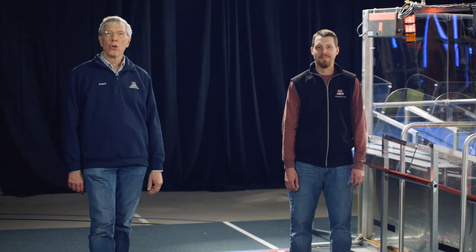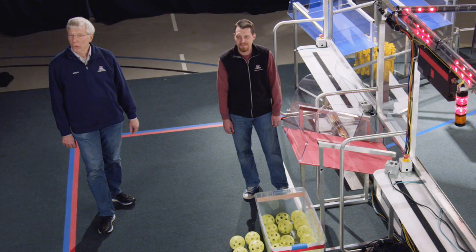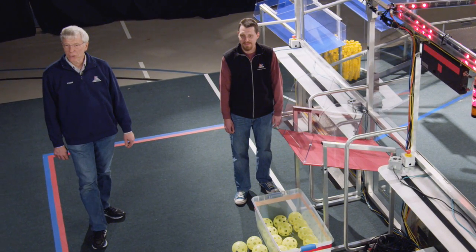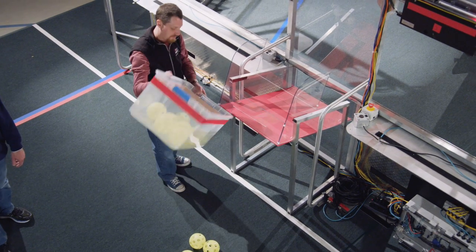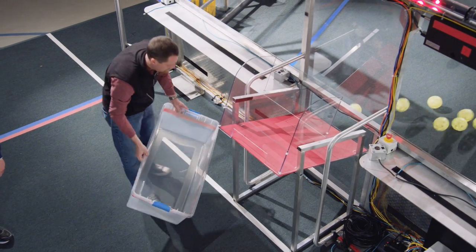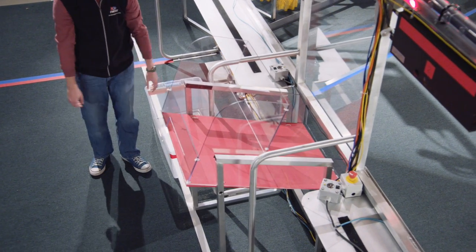You'll notice that there's a panel called a loading station between two of the player stations. If you're on the red Alliance, it's between stations 1 and 2. If you're on the blue Alliance, it's between stations 2 and 3. This is where your human player feeds fuel from your overflow bin back onto the field. You should watch out for any loose fuel on the floor — we recommend you put it in your overflow bin back onto the field via the loading station.